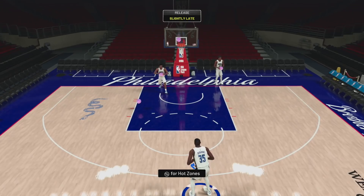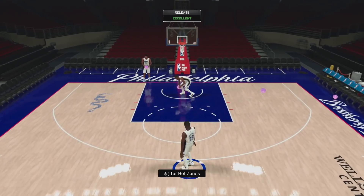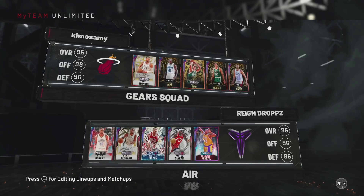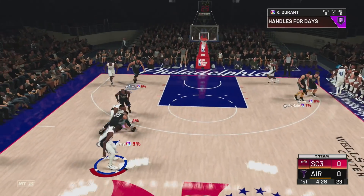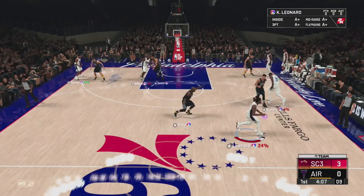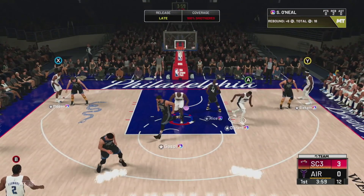Now let's get on to the game. We're playing against a tough team — they've got Glenn, Larry, Mikhail Gasol, and Simmons. Our bench is elite and we have a big bench advantage. He comes with a handoff, we run into the rim and trigger a dunk — Gasol was right there and we got sucked into Gasol.